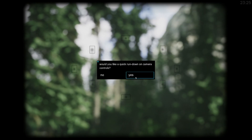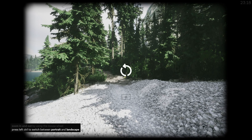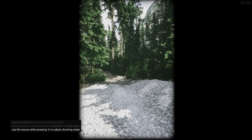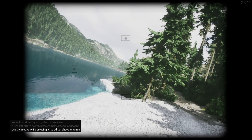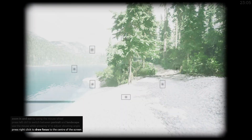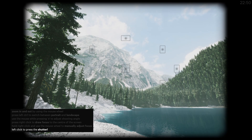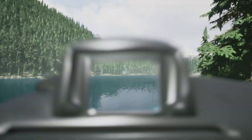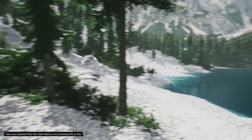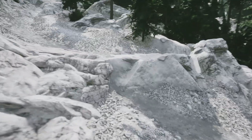Would you like a quick run down on camera controls? Yeah, let's do that real quick. Zoom in and out by using the scroll wheel. Left control is for portrait and landscape. E to adjust shooting angle. Press right click to draw focus. And you can view photos from your main menu by pressing P — easy. Is there a given objective or is it simply we're walking around these environments and taking photographs of whatever we want? I guess we'll see.